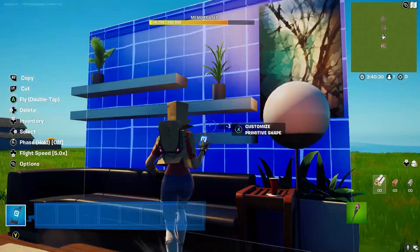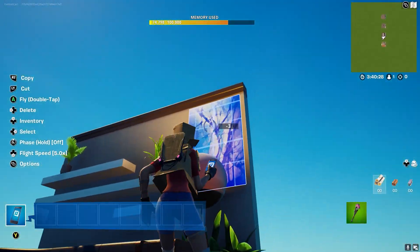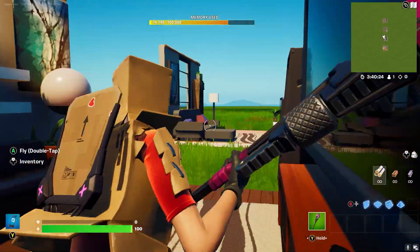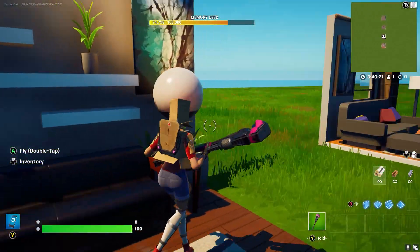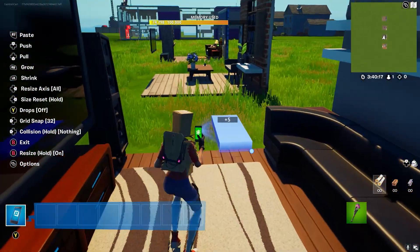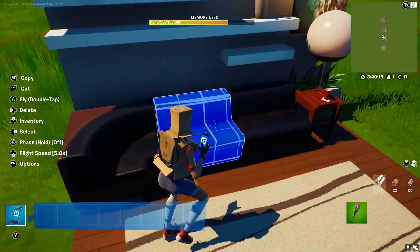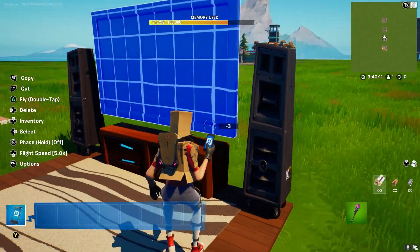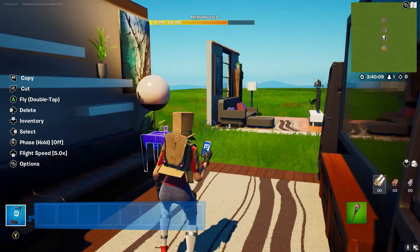Now we've got a more modern one with a picture. This is one of my earlier ones so it doesn't look as good, but still pretty good. Shelves. You can use this couch from the yacht, and speakers from the Believer Beach one.